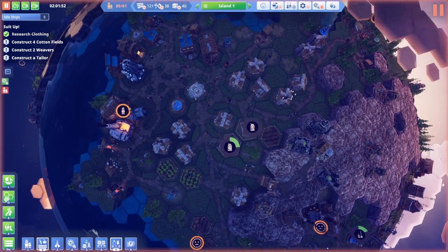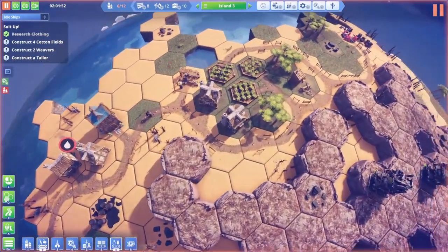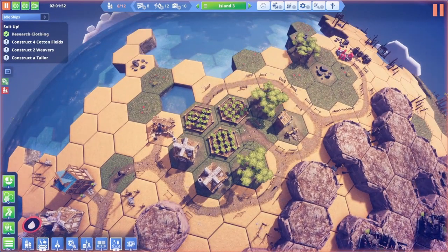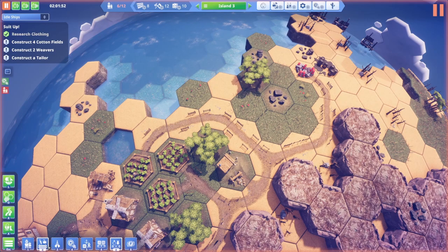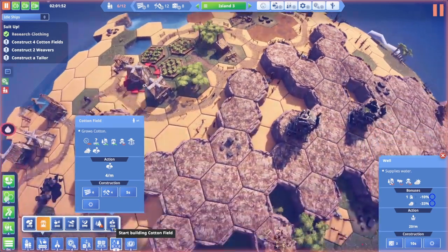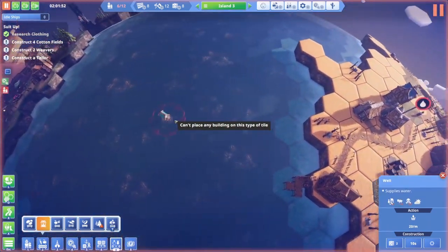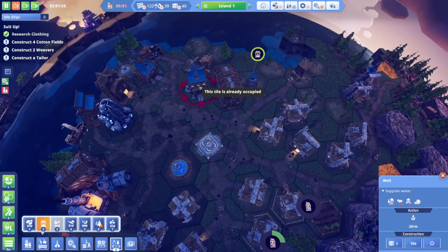My peeps on Island 3 and Planet 1 are getting thirsty. Do I not have a well over here? Why didn't I build a well right here? Whoops. Isn't this supposed to be a well? We'd have to get rid of this to run a road. We can just build a well right here. What is this? Oh yeah, cotton fields. So now we need to worry about cotton fields. Hopefully that well handles the thirst problem.